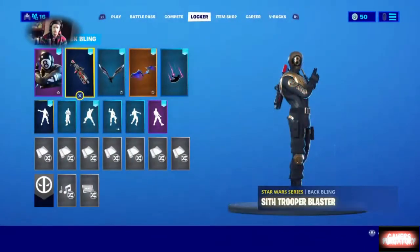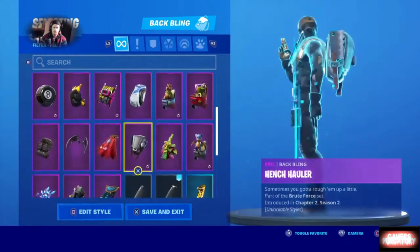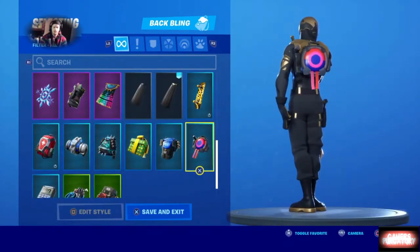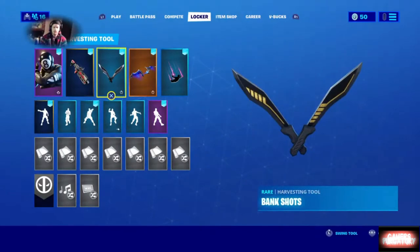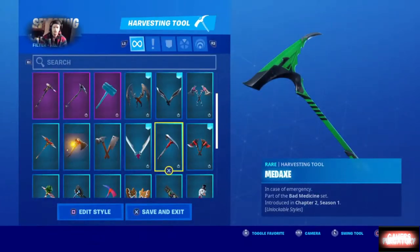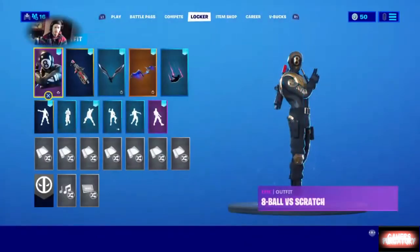She comes with her own back bling called the Roundabout, and she also has her own harvesting tool called the Pop Axe. Again, she's available in the store for about $4.99. You get all these items, 500 V-bucks and an additional 100 V-bucks for a total of 600 V-bucks — not a bad little deal, especially if you collect skins like baseball cards.